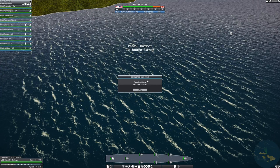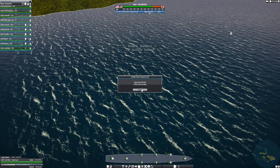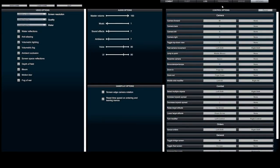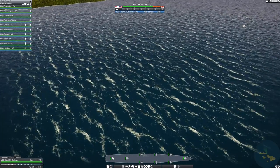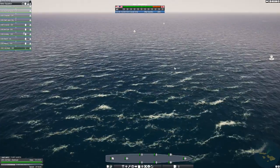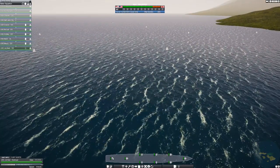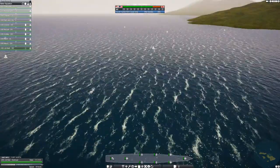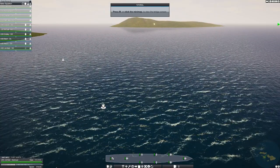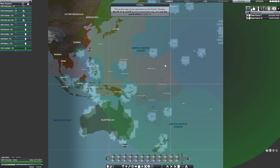"Yesterday, December 7th, 1941, a date which will live in infamy. The United States of America was suddenly and deliberately attacked by naval and air forces of the Empire of Japan." That was a famous speech. Press M or click the minimap to view the bridge screen — and this, ladies and gentlemen, is the bridge map, the strategic overview of the whole Pacific Theater.